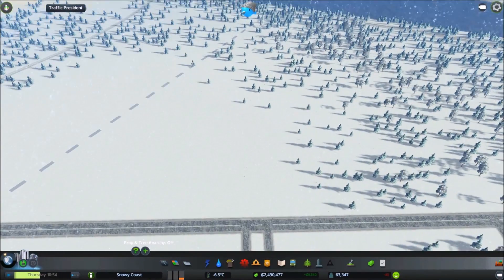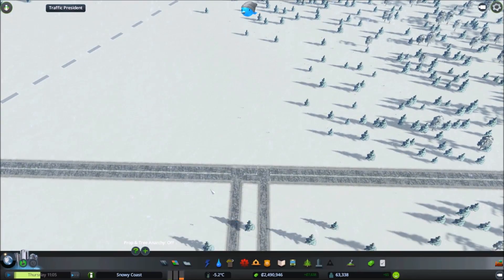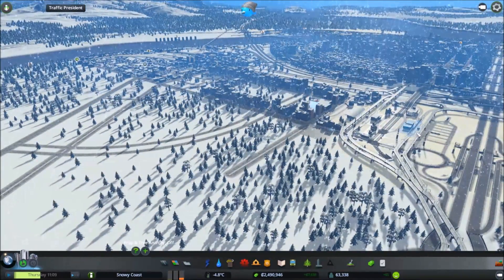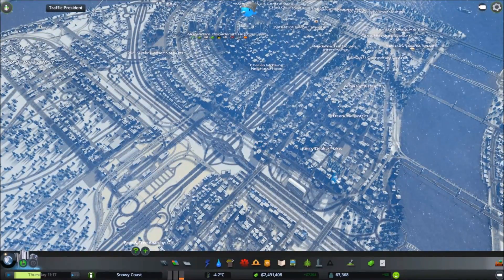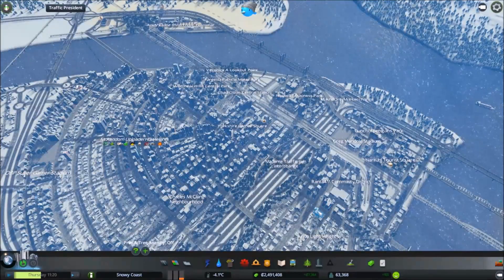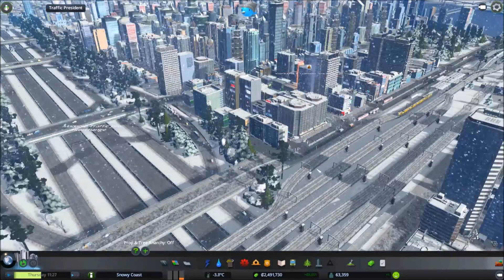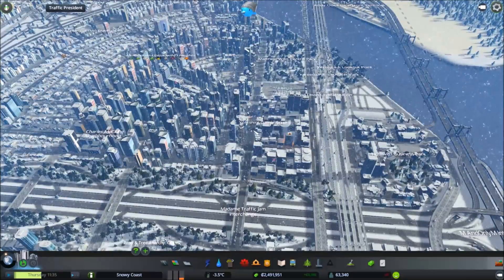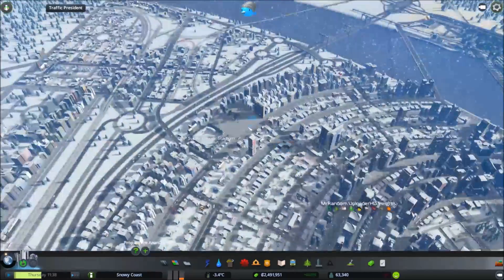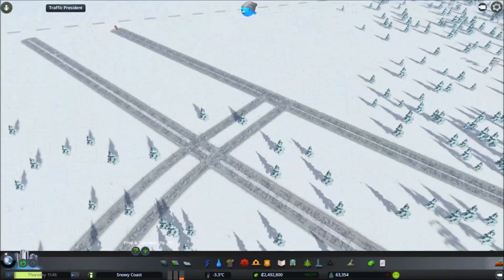I'm debating whether I actually want to keep the Rush Hour mod, because I'm noticing already that the game is slightly slower, especially when I scroll around. But in terms of traffic behavior, everything seems so much better in the city, so I kind of like it for that. It's just the extra strain on the CPU — you can kind of see when I zoom in and out, it's a little bit slow. Maybe I won't have it on next episode. Because I don't know if the city is a little bit too big for it, but a few of you suggested I put it back on, so we'll see how it turns out.